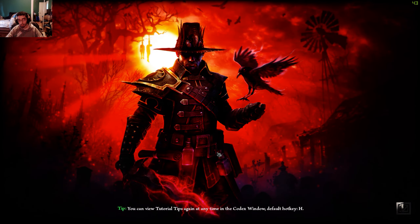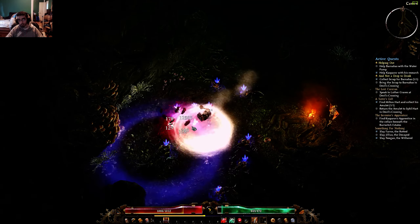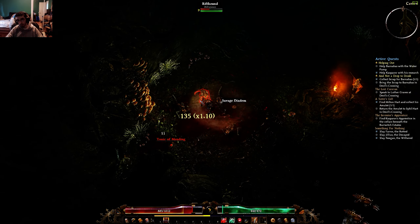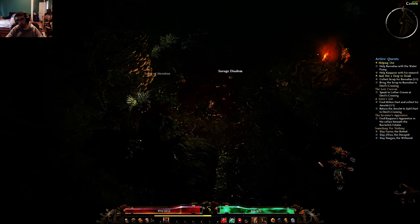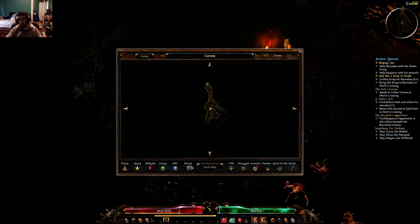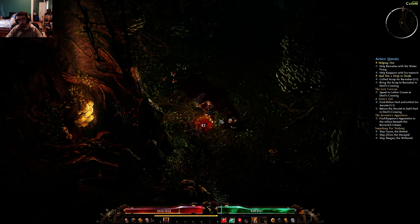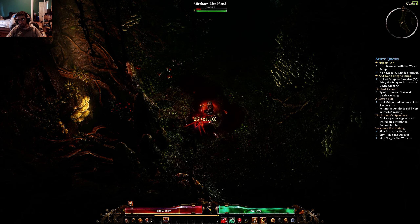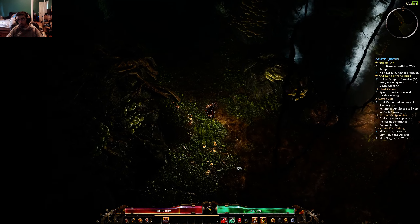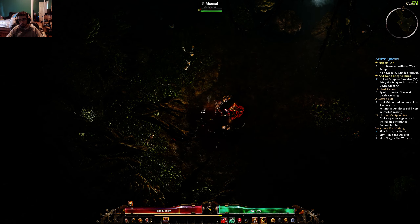Go into the cave entrance. I can't remember, but there might be a shrine in here. I'm going to have to write that into the guide if there is a shrine in here, since I'm doing this all based off of memory. I know I keep saying that, but I keep doing this and I'm writing the guide based off of my memory of the game. There are many things I can improve, many things that can be better, and many things that can be added in.